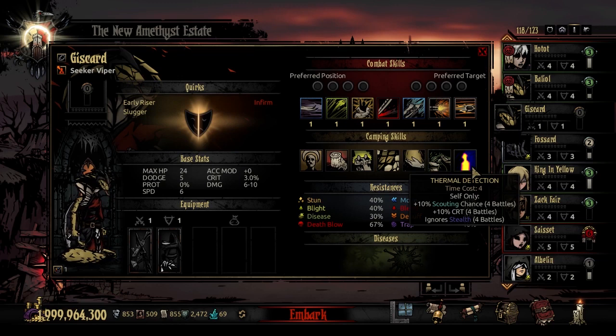Her final camping skill is Thermal Detection — a time cost 4 ability. It buffs herself for the next 4 battles with a 10% scouting chance to help find hidden stuff, plus 10% crit, and the ability to ignore stealth. If you don't have a good way to ignore stealth in your party, this is a serviceable replacement, though being limited to 4 battles can be a minor inconvenience if a stealth enemy shows up after the timer runs out — you just have to wait for them to un-stealth.